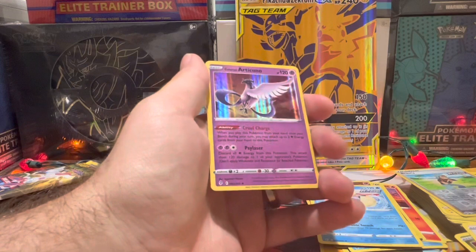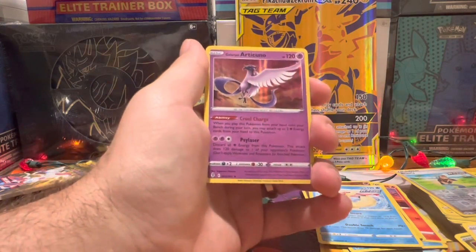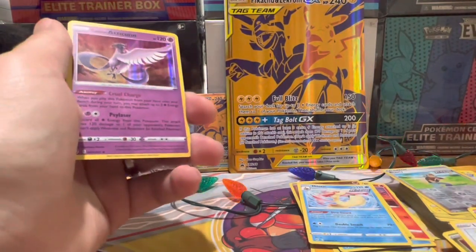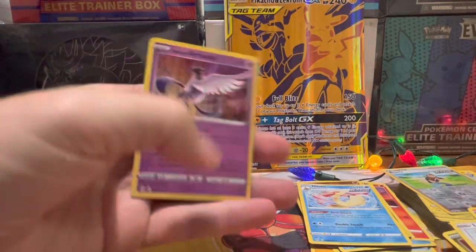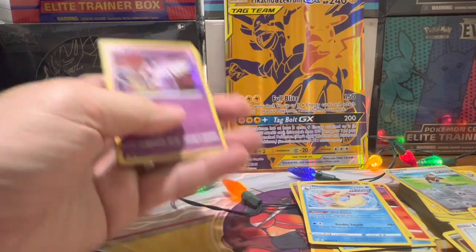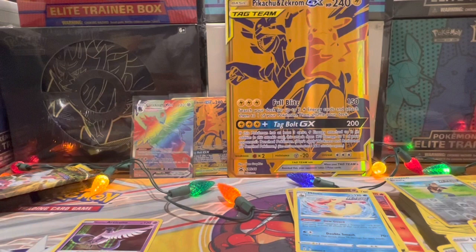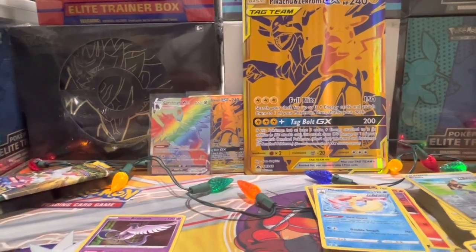So it looks like the packs were pretty good in terms of pulls. We've got a Full Art, a Rainbow Rare, a Calyrex Ultra Rare, and at least three or four holos. I'm gonna say this was a pretty good box — and we obviously got the golden Pikachu and Zekrom promo. Now it is time for an announcement!